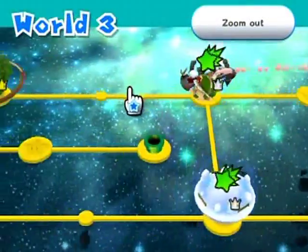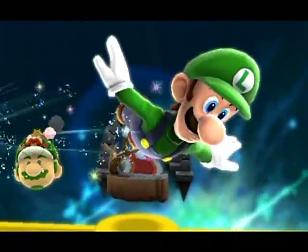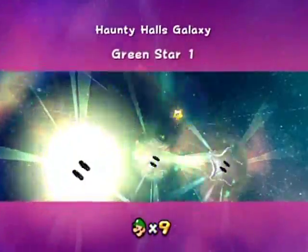Hello everyone, and welcome back to the walkthrough. So, Horny Hauls — seems like a good one to pick next. It's high up, which is the top to bottom. And we'll go down to our snowy area, collect green stars there. Seems like a good idea.